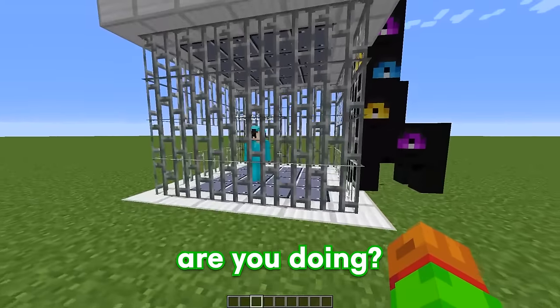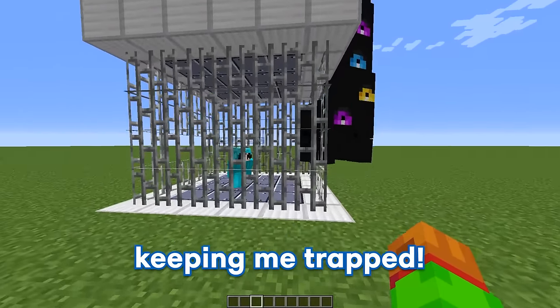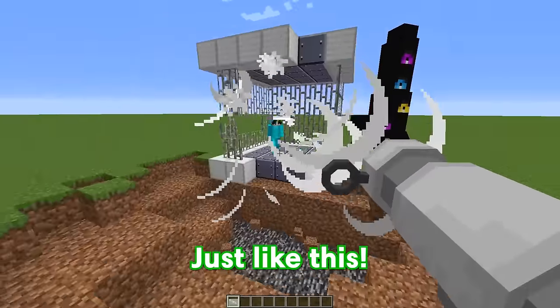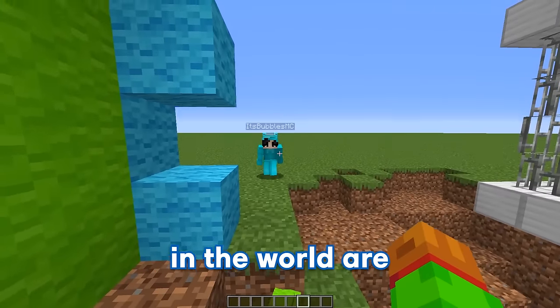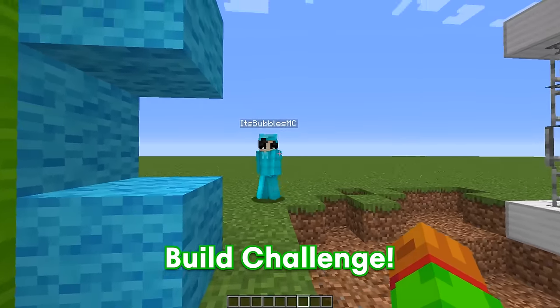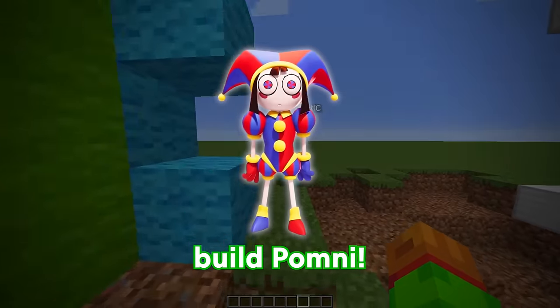And Bubbles, what in the world are you doing? Help me, GE, abstracted cockle is keeping me trapped. It's all right, Bubbles, I'll get you out of here. What? But how? Just like this. Thanks, GE, but what in the world are we doing today? We're going to be doing an amazing digital circus build challenge.